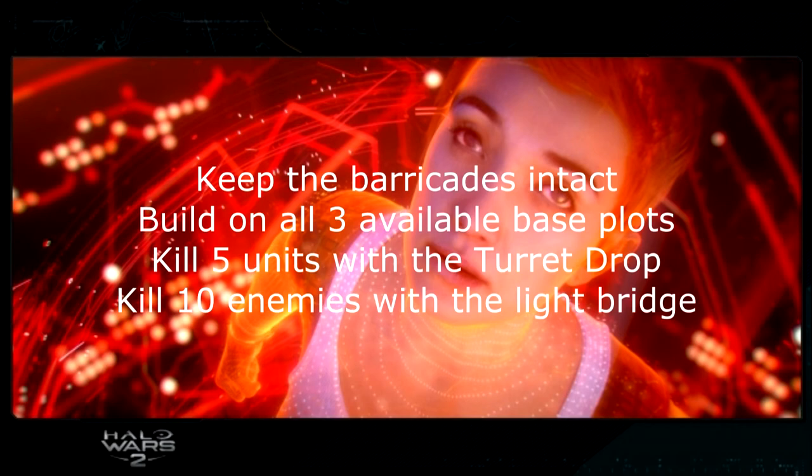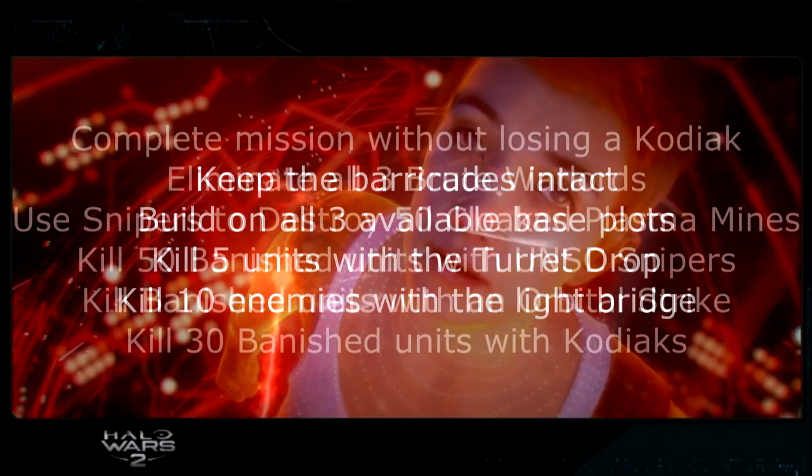The last Hold the Line objective is kill 10 enemies with the light bridge. The bridge controls are on a plateau near the top of the map, but you can't activate it yourself — you need to wait for an enemy unit to take that position and activate it themselves, giving them a shortcut to the barricades. So pull all your units away from that plateau, don't build turrets there, let them go up unencumbered and activate the bridge. Then retake the position, use the controls to deactivate the bridge while enemies are on it, and they'll fall to their death. Repeat as needed — it can be a bit annoying but you'll eventually get it.